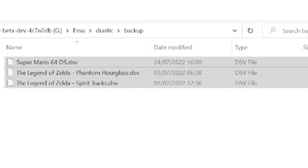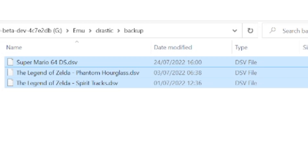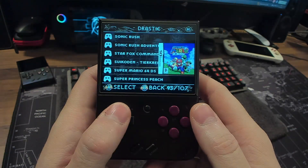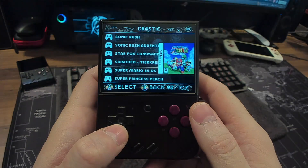Make sure the save files are named the same as your ROM and that the extension is named .DSV. If you have .SAV files, you can simply rename them to .DSV and they will still work. There you have it — you have version 1.6 of Drastic running on Onion OS on your Mayu Mini and you're ready to play some Nintendo DS games.